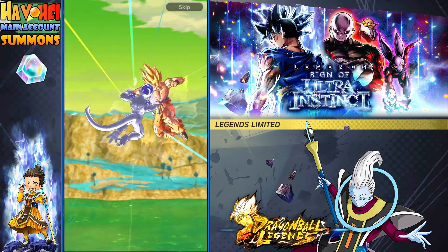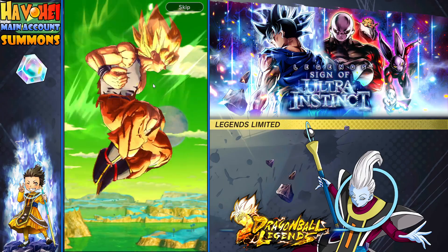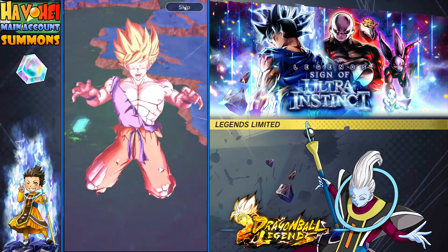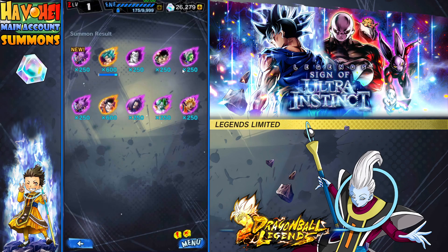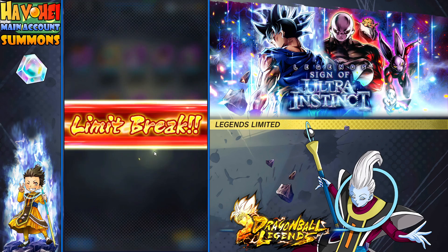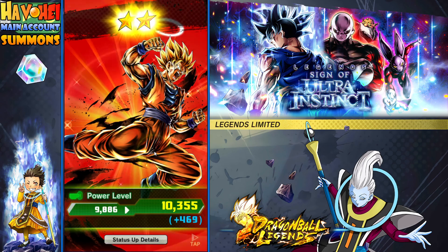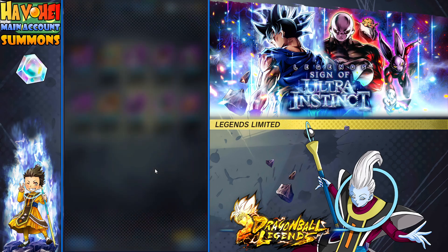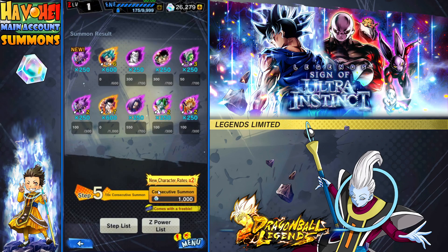I'm going to do this Kamehameha animation just in case a Bardock doesn't show up. Last time I think a Bardock showed up and I skipped through, and there was UI Goku. This is going to be a fake out somewhere. We got the old school Beerus, another blue Goku, and then another adult Gohan. EX Beerus — I know a lot of people were trying for EX Beerus back in the day.